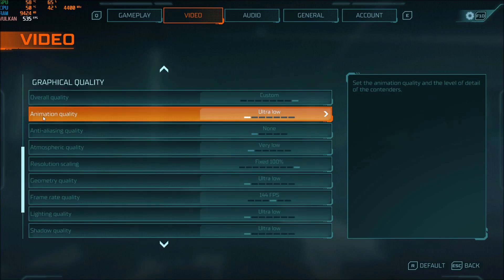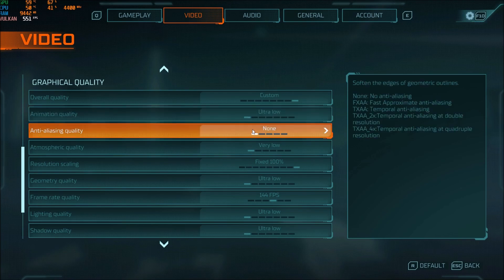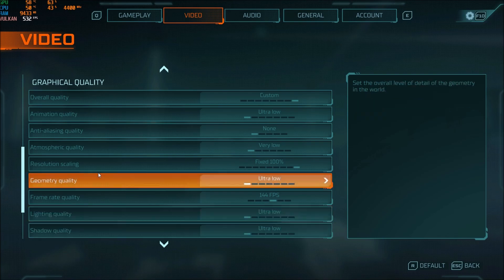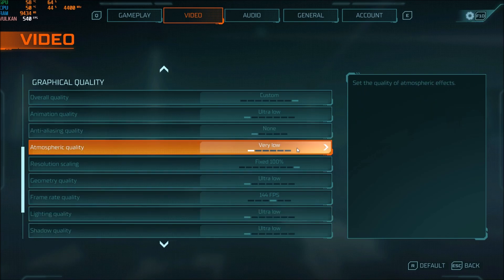Those display parameters are not very important. Now let's start with animation quality — I'm going with ultra low. You will gain about 2% for each bracket, so this one is really important. Anti-aliasing: I'm removing it from the game. I don't like it because the game looks blurry with it, and you will gain around 5% FPS by setting it to none. Atmospheric quality is really important along with shadows — it has a huge impact on FPS, about 3% for each bracket. Put this one at very low for a nice gain.